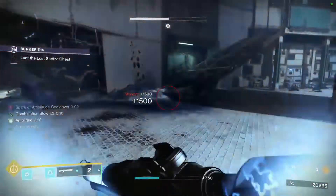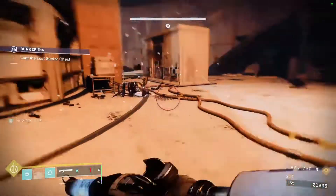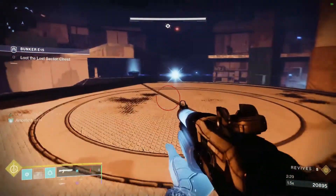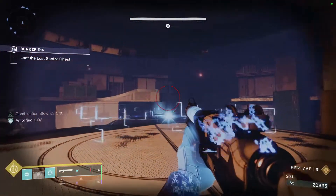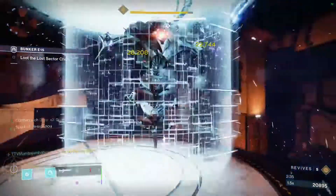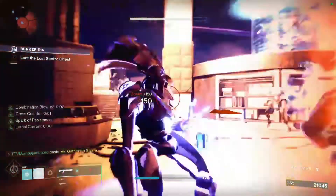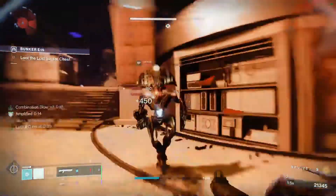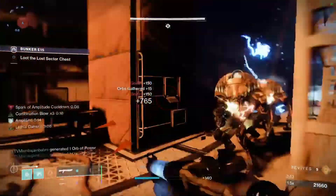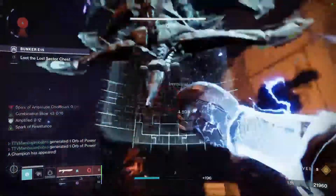Once the Wyvern and any remaining ads are dead, the boss will spawn. I suggest standing up on the elevated spot at first because he won't do anything to you just yet — pop your super on him right away. If you're using Gathering Storm, it sticks to whatever surface it lands on, so the boss will carry it with him. Then do a couple hits of burst damage on him.